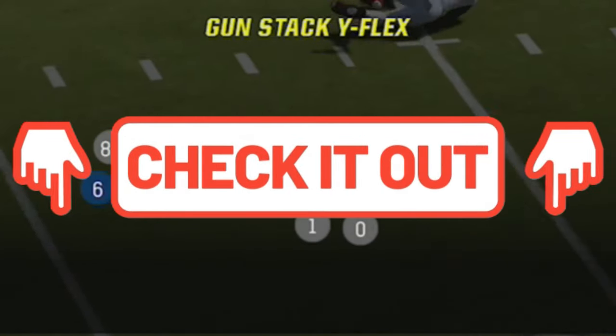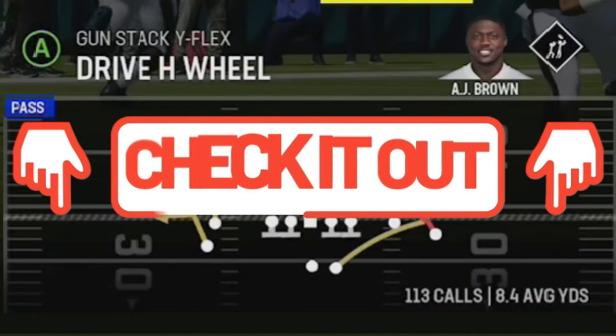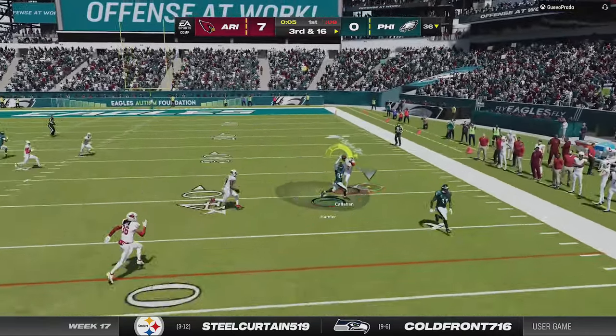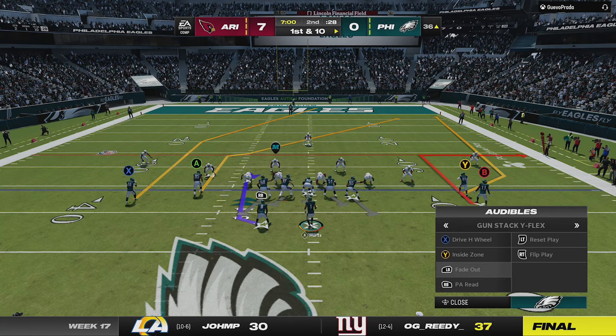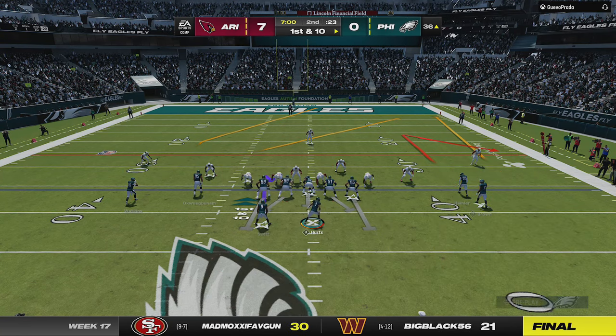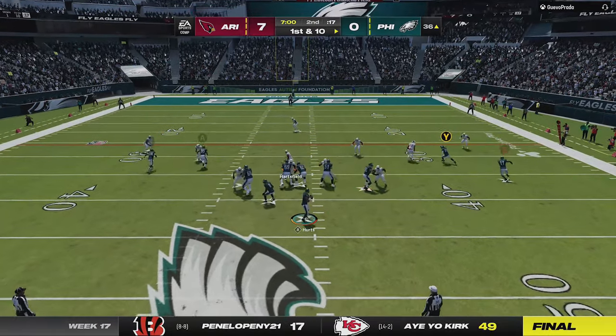If you guys want to see more about the offenses or defenses that I'm using in this gameplay, I will have links to the full breakdown in the description as well as on screen at the end of the video. I make a dangerous throw but an even better adjustment before I read cover 3 to pull out a brand new one-play touchdown from this offense. All I have to do is put the B receiver on a comeback to pull the cornerback down, and put the Y receiver on a slant to both hold the user and act as a check down.